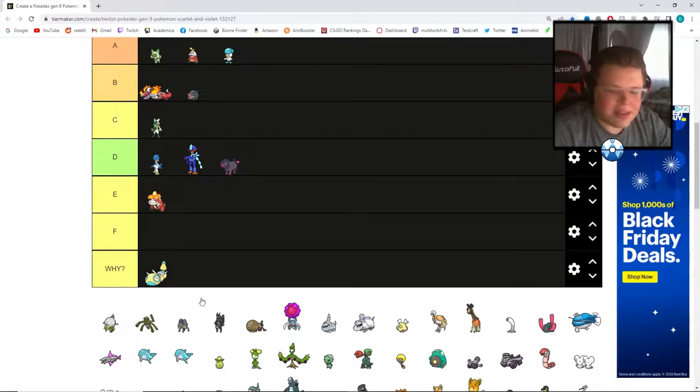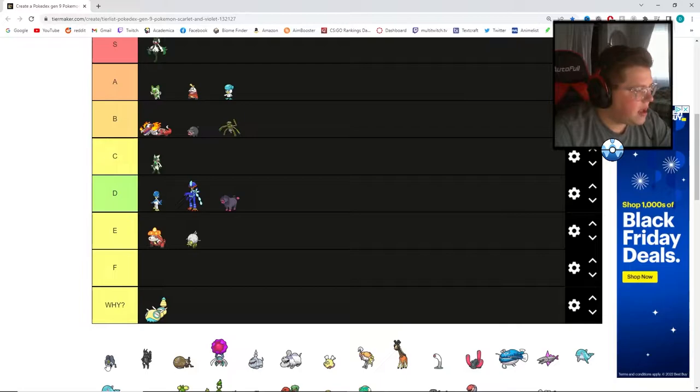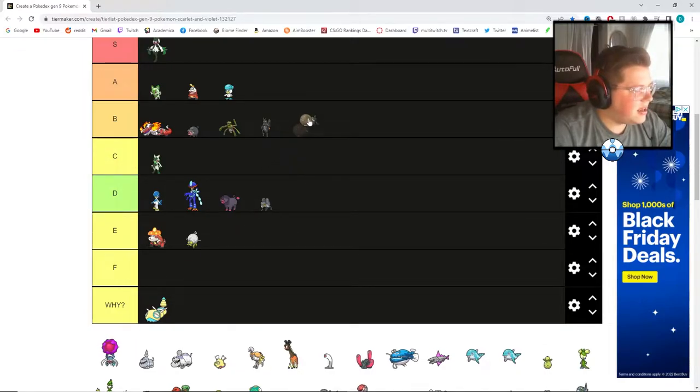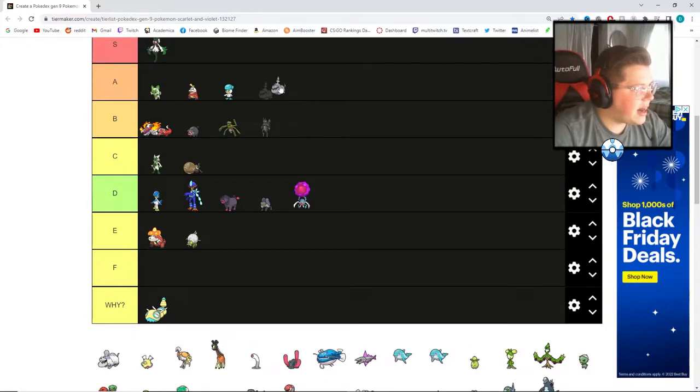Next up, a couple of bugs. I'm not a huge fan of bug Pokemon in general — not even because they're weak, I just don't like bugs in real life, so why would I like them in Pokemon? But they came out with some strong second evolutions. I'll stick the first bug at E but its second evolution at B. The next one gets a D but its evolution gets A. I'll put both at B. The dung beetle gets a C and its evolution a D.